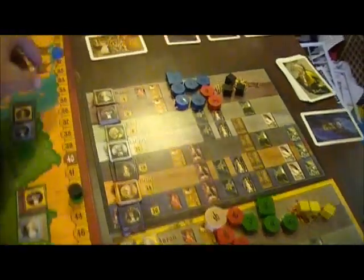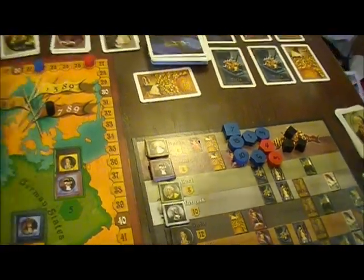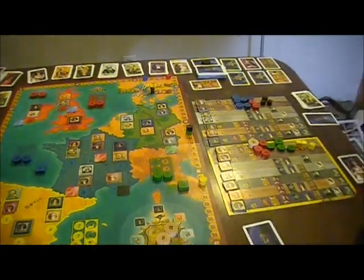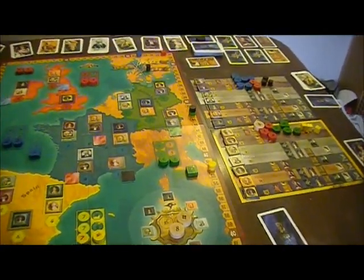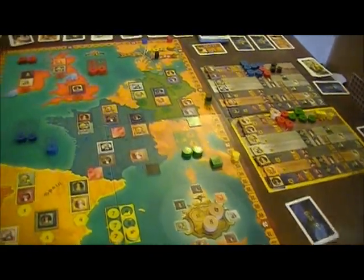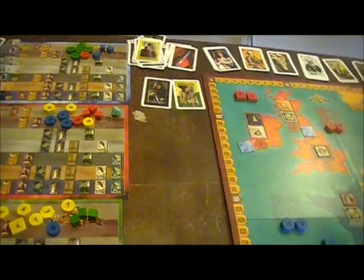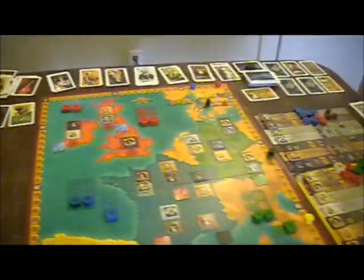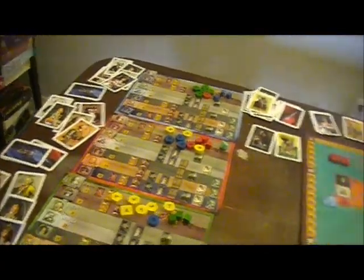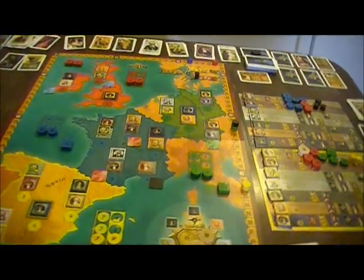It goes up here and blue is further back than I thought. Well, that's all right. Other than that, what we see is the red player got the first move after this. He didn't do anything — he actually drew cards and discarded. He's trying to build up; he drew a treachery card.